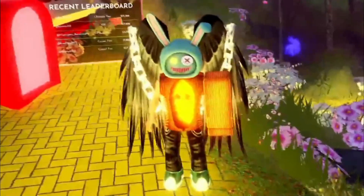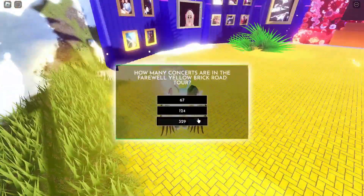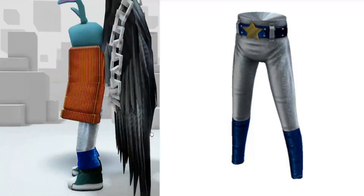You've earned your first free item for collecting 100 bricks — a very cool hat. When you collect 2,500 bricks, you get the second free item, like an astronaut suit.